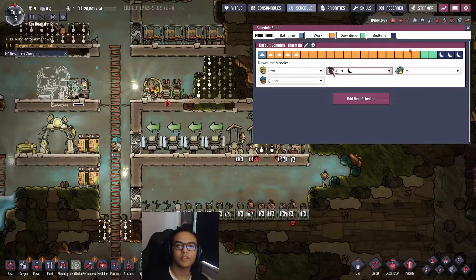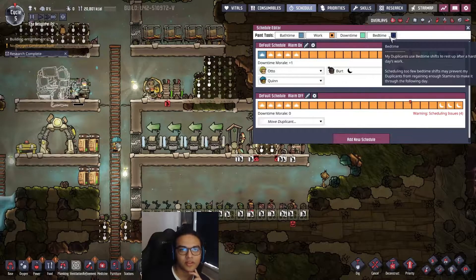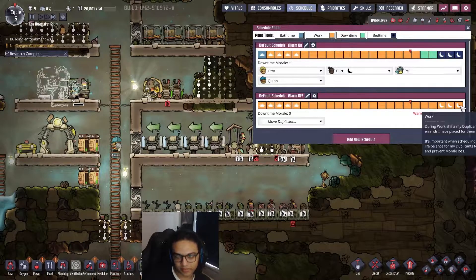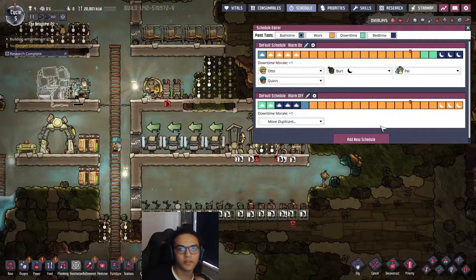Looking at the schedule, Bert has the night owl trait, which means he's more efficient at night - but right now he's sleeping at night. So I'll create a second schedule and shift his work time to the night period. I'll move his sleep, downtime, and bath time a bit further along so he's working during night hours, and he'll just follow that schedule.